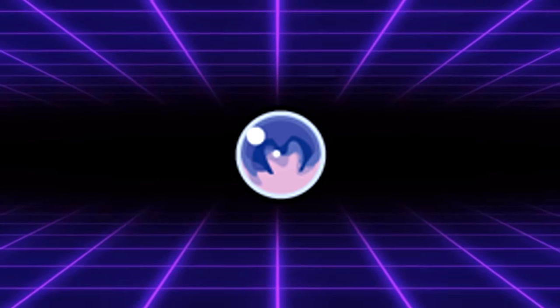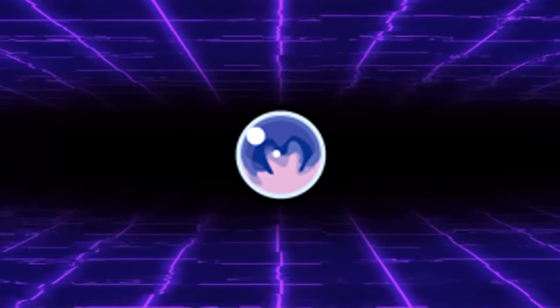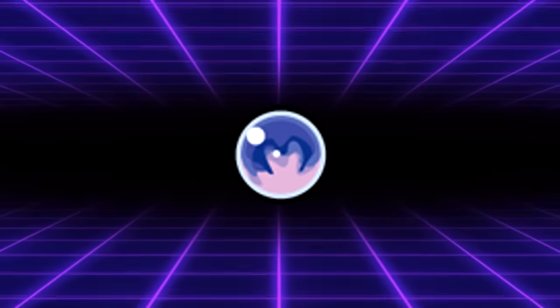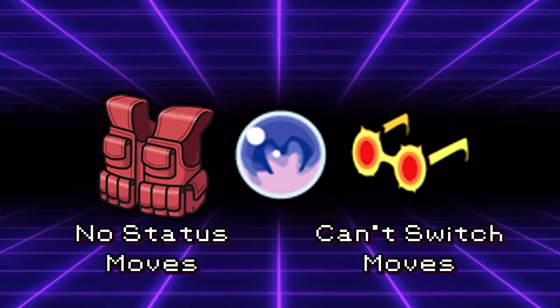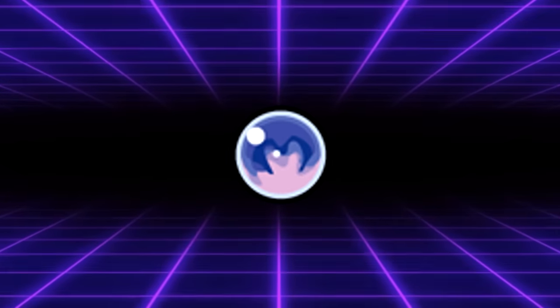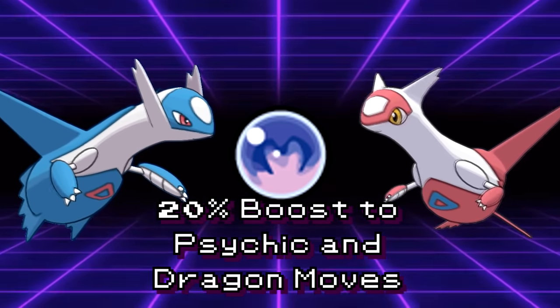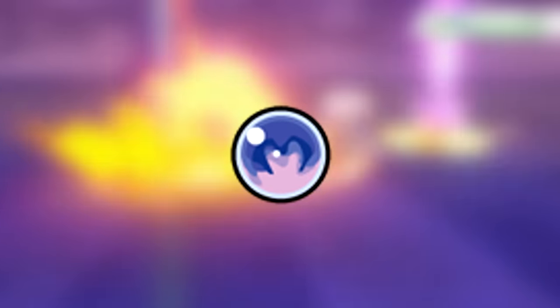The Soul Dew isn't actually a lost item, but it's been changed so much from its original iteration that the original may as well have been a totally different thing. In Generations 3 and 4, the Soul Dew is possibly the most broken held item in existence. If Latias or Latios held it, they would gain a 50% boost to their Special Attack and Special Defense stats — like having a Choice Specs and an Assault Vest all in one with literally no drawback. It was banned from competitive play for a few generations. As of Generation 5, the Soul Dew simply gives Latios and Latias a 20% boost to the power of their Dragon and Psychic moves and nothing else.